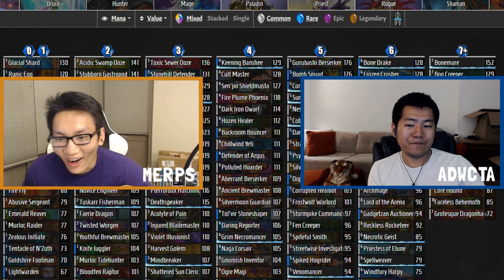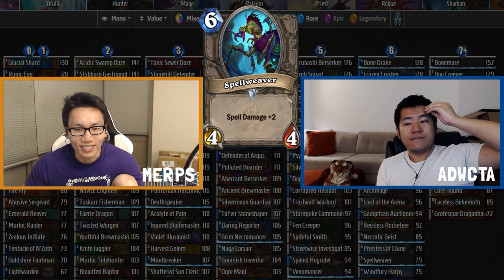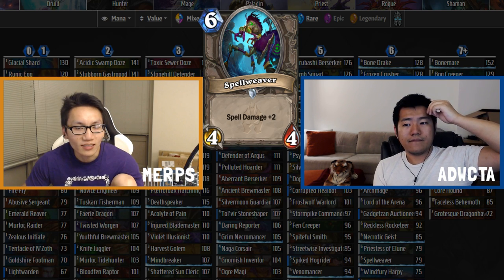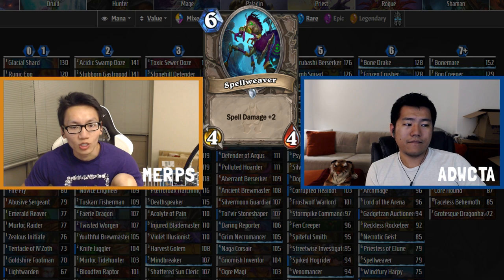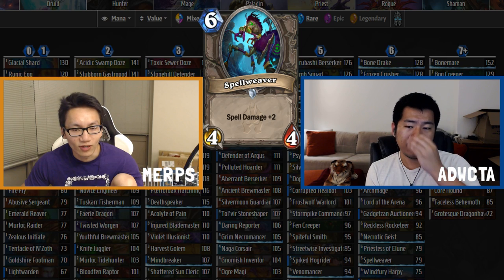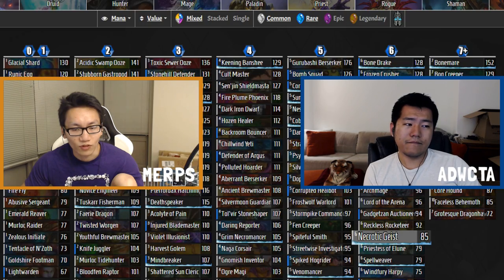Moving to six-drops: Spellweaver is a six mana 4/4 with spell damage +2. Compare this to Archmage, which is a six mana 4/7 that gives only +1 spell damage. You're getting more spell damage but giving up significant stats. It's a 79 — not the most unpickable card, but pretty bad.